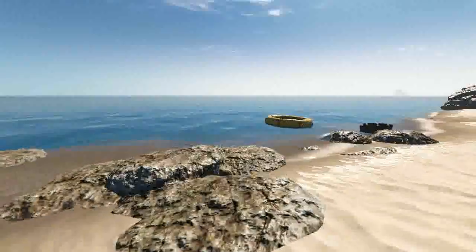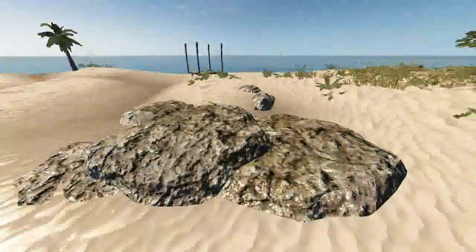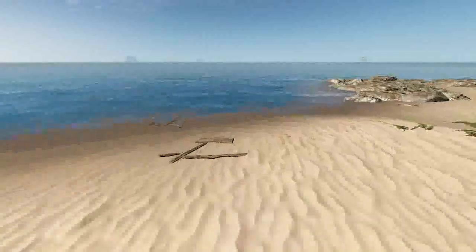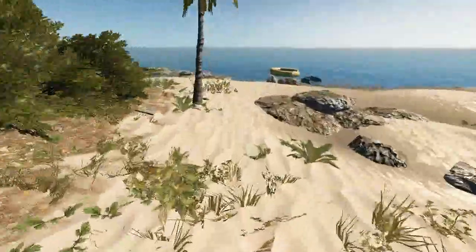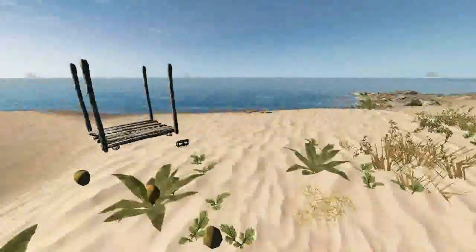Fixed a bug where stabbed items on the end of the spear weren't being saved. Fixed items display names not saving. Fixed disappearing great white sharks when killed. Sharks shouldn't appear on land anymore — that was a big bug.